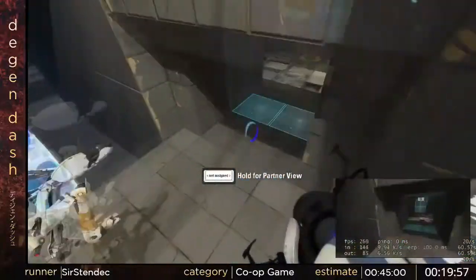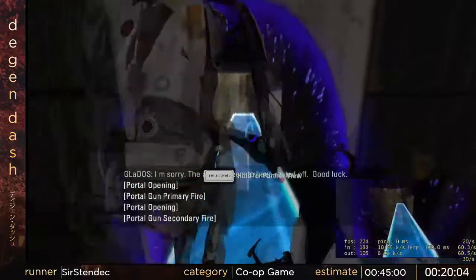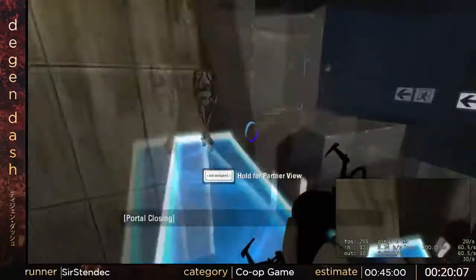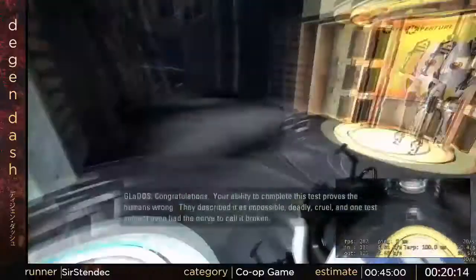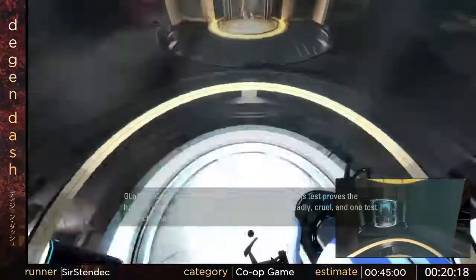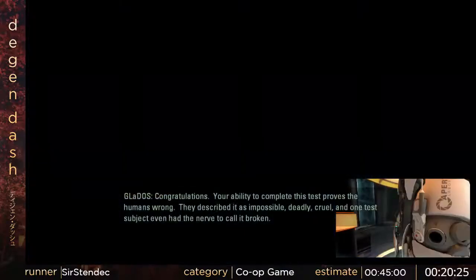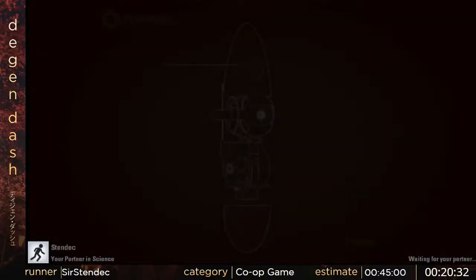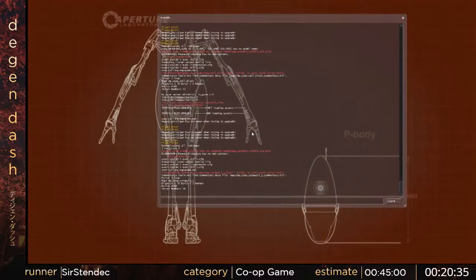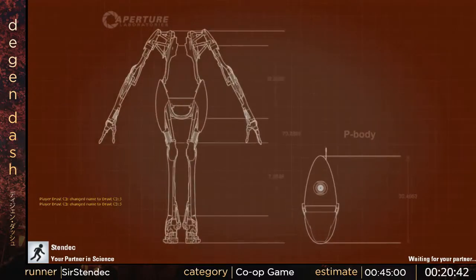Here we're in Catapult Block. There's one catapult you actually use in this chamber — you do the first part as intended. But then you get to the second part and it's back to Valve's great level design because you can just jump off of there right over to the exit. If you have the bridge positioned properly, you don't even have to strafe in the air — you can just hold W and jump across and make it. If you do it perfectly, you can even just do a strafe.